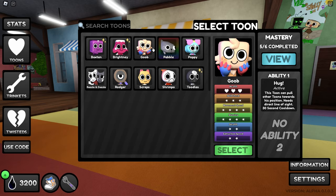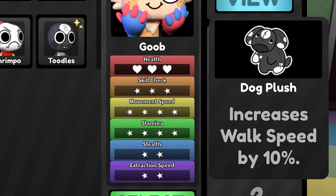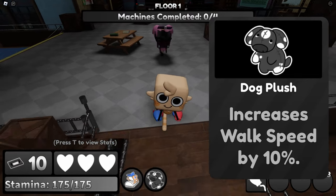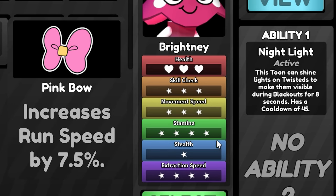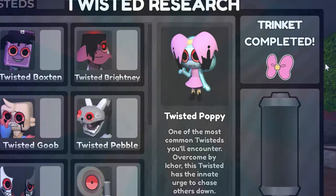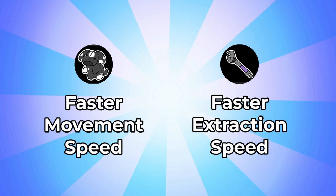Additionally, if your toon's movement speed is already very high, Dog Plush is a great trinket to run with. Allowing you to walk more often, it'll keep your stamina bar nearly full almost all the time. If your toon's stamina is high, Pink Bow might be a good option, but Speedy Shoes are more versatile. You can unlock the Pink Bow by completing Twisted Poppy's research. Whether you choose to run survival or faster extract is up to you or the group you're playing with.